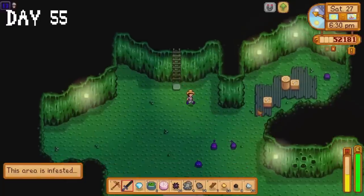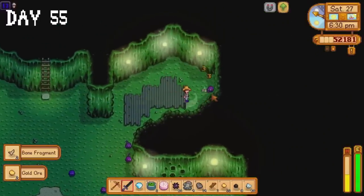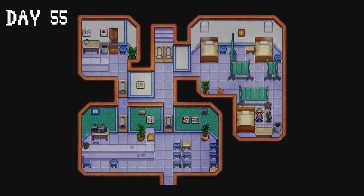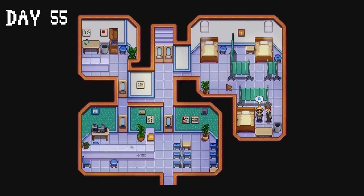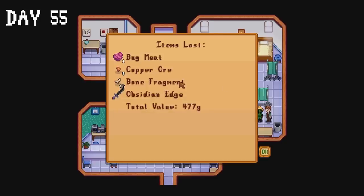Things only got worse as floor 13 was another monster only floor, and we got knocked out — and we lost our obsidian edge sword. We're either going to have to use the item recovery service in the adventurer's guild to get it back, or buy a new sword and I really don't want to spend any gold. How did we go from a decent spring to a disgustingly bad summer?